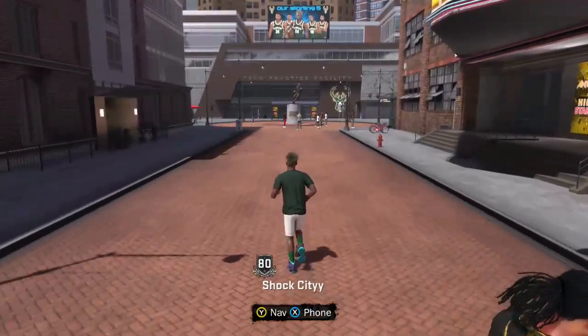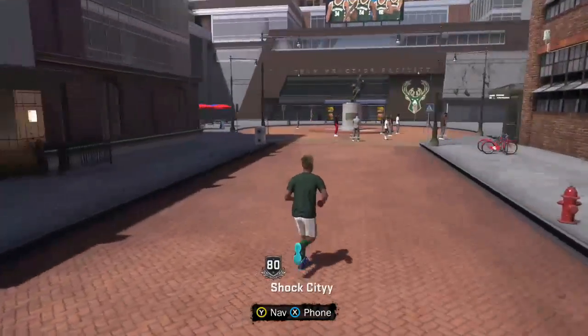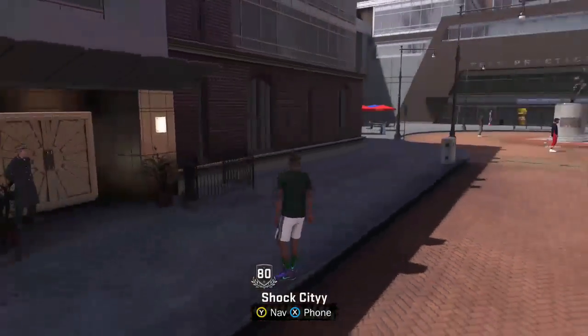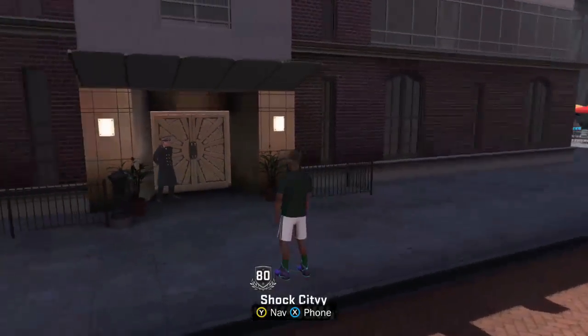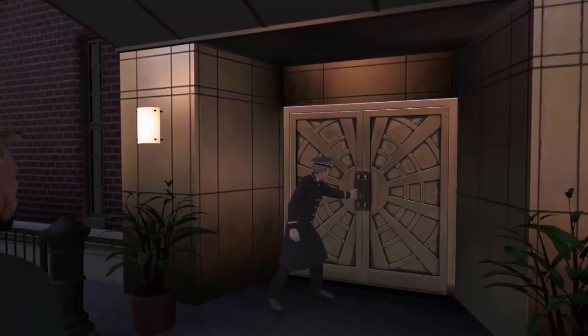This video is about how to change your clothes, shoes, and socks, which is kind of hard to do right away — you don't know where to go. What you're going to start off by doing is go to the team practice facility right over there. This is going to be your MyCourt, so you're going to hop on into your MyCourt.